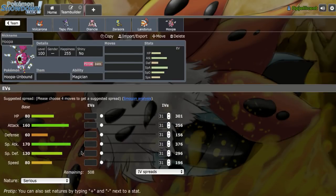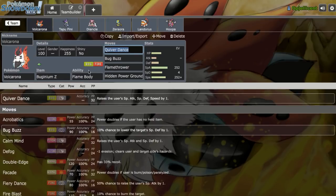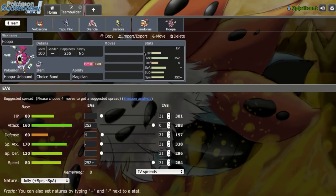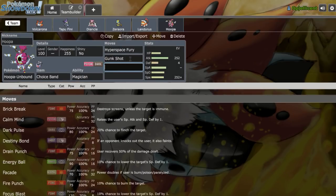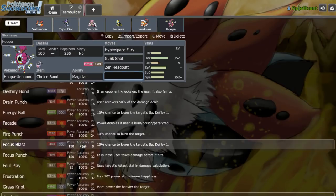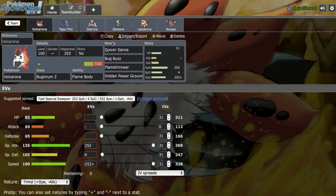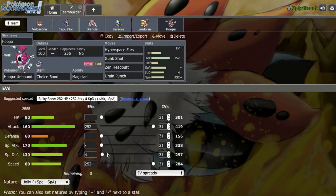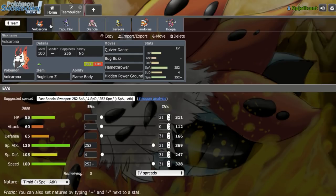Hoopa Unbound is incredibly strong and can help break through Heatran — even plus-one Hidden Power Ground from Volcarona doesn't knock out Specially Defensive Heatran, which is ridiculous. Moves are Hyperspace Fury, Gunk Shot for Clefable, Zen Headbutt, and Drain Punch since Tyranitar is a problem and we don't break it with Volcarona after burning the Bug-Z. We'll put 4 EVs in Special Defense. That looks good — we can make any changes while battling. I'll be right back with our first game.